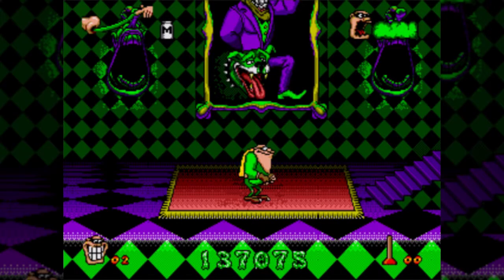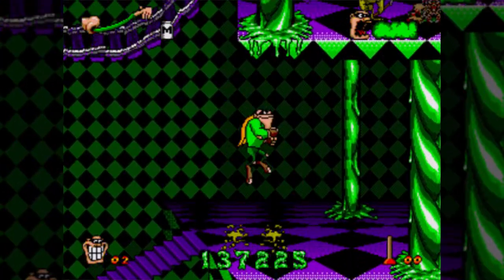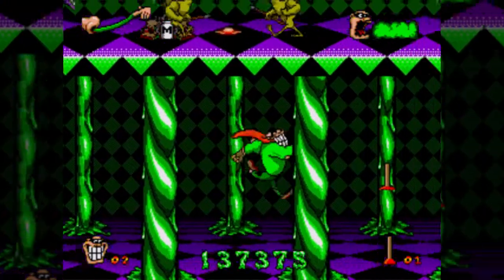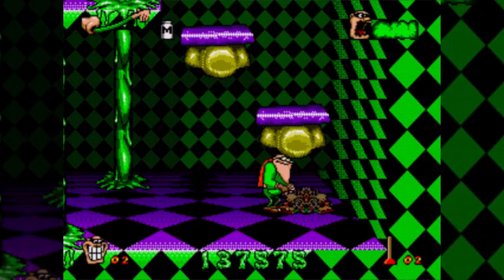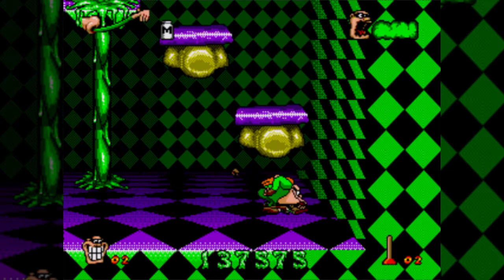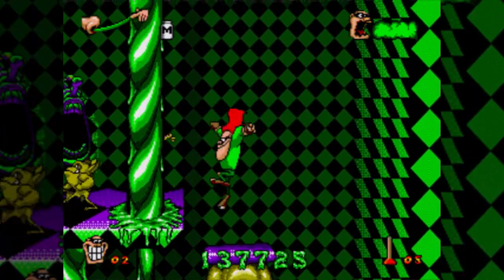Hello everyone and welcome back to Let's Play Boogerman, a pick-and-flick adventure! In the last part, we finished off Boogerville and then went through the entirety of Mucus Mound, and now we're in the final world, the Puss Palace, which is easily my least favorite world graphically, because my god, that black and green is obnoxious, though I like the purple and black, just because that's a good color combination.